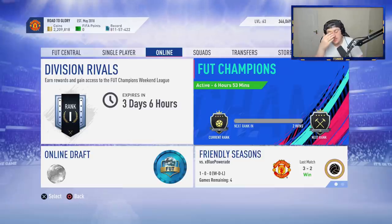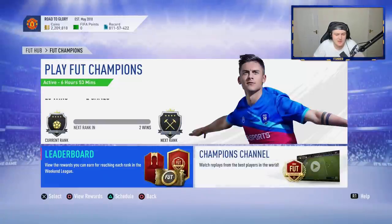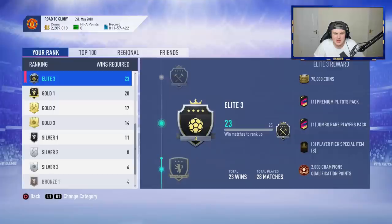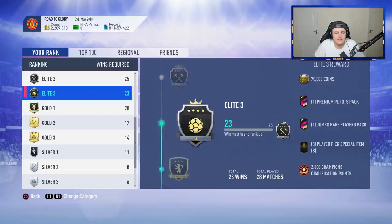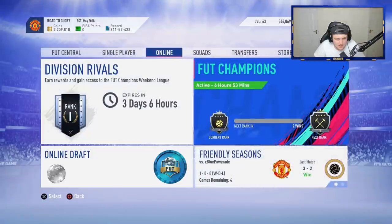Before we get into them, I just thought I'd show you that I somehow managed to clutch Elite 3 this weekend — the most stressful weekend I've ever played. I actually have two games left and I'm not playing them for an extra 30,000 coins, because that's all Elite 2 gives you over Elite 3. You get 70,000 coins for Elite 3, 100,000 coins for Elite 2. 30k coins is not enough to want to play two more games of absolute stress. So no thank you EA.